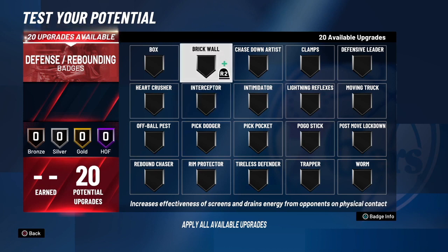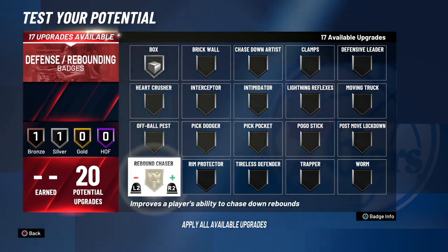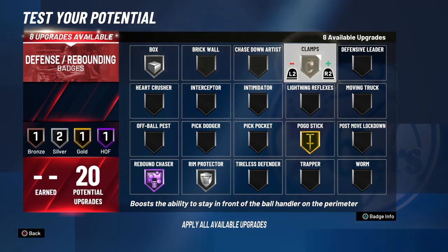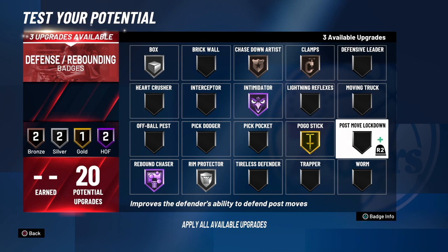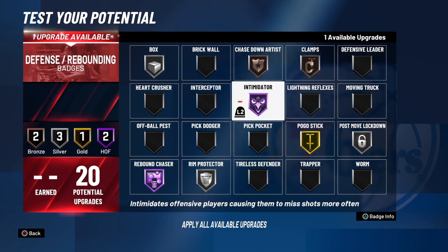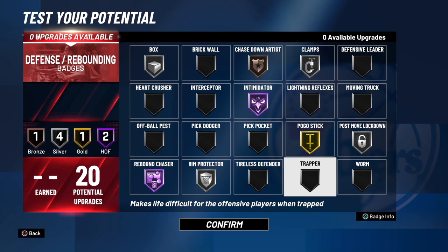For defense badges: silver Box Out, Hall of Fame Rebound Chaser, silver Rim Protector, gold Pogo Stick, bronze Clamps, bronze Chase Down, Hall of Fame Intimidator, and silver Post Move Lockdown in case someone tries you in the paint. I had one extra badge so I put it on silver Clamps in case I get stuck on a guard — I do have a little perimeter defense.